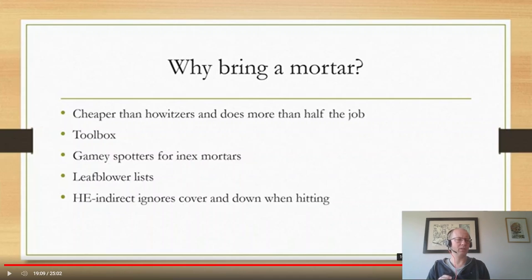HE, because it's indirect, ignores cover. It also effectively ignores going down — you take half as many hits, but you're still being hit and still getting the pins. When you're zeroing in on a target that won't move because they're fixed or holding an objective, they're in a really bad situation. They can minimize casualties but they are going to take the pins, take casualties, and if they stay in that spot they're going to get hit. Cover won't help you — it's a really useful tool.